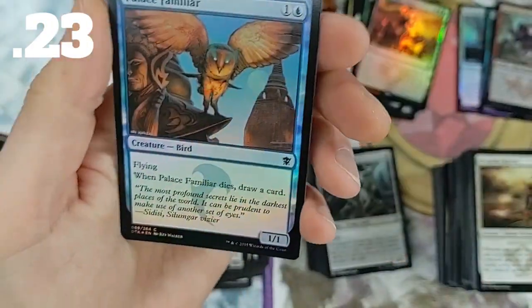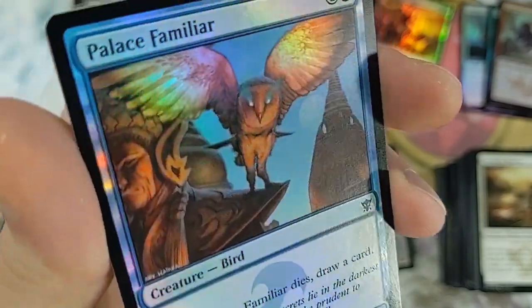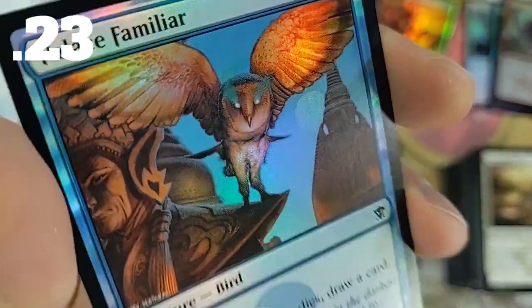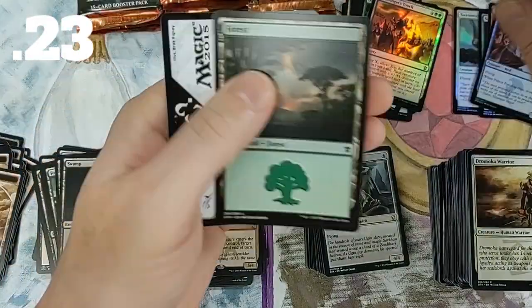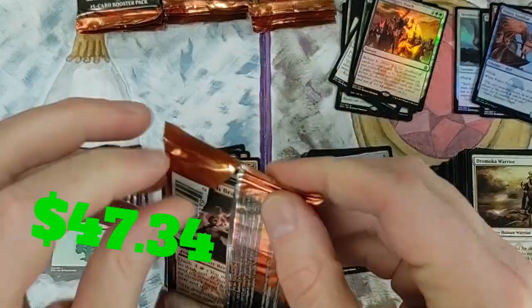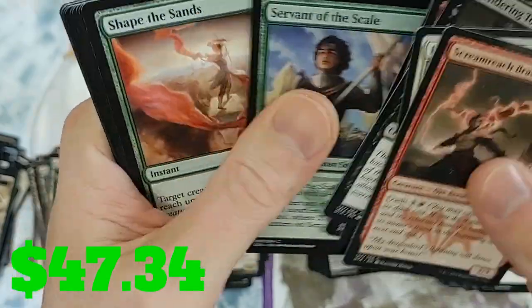Palace Familiar - when Familiar dies, draw a card. Not bad at all. I always liked the art on that one, plain but really cool. Even better as a foil. Five foils - if we don't get another, we hit what I expected.